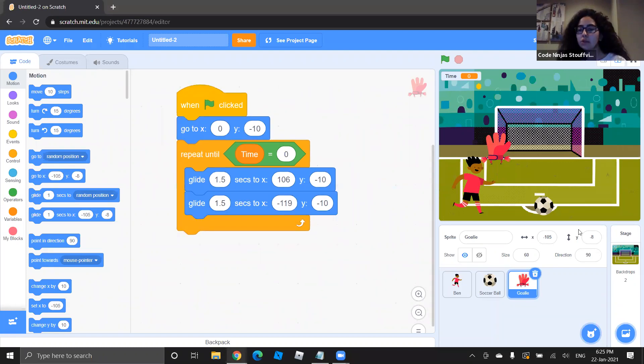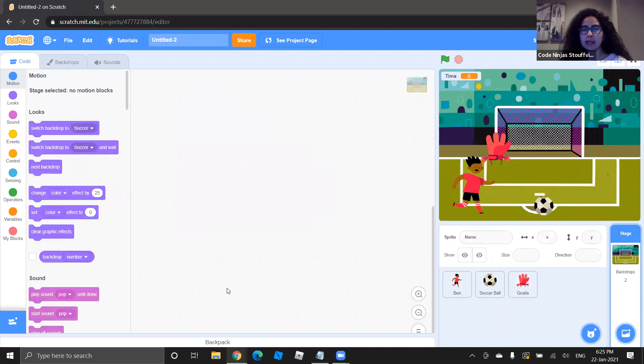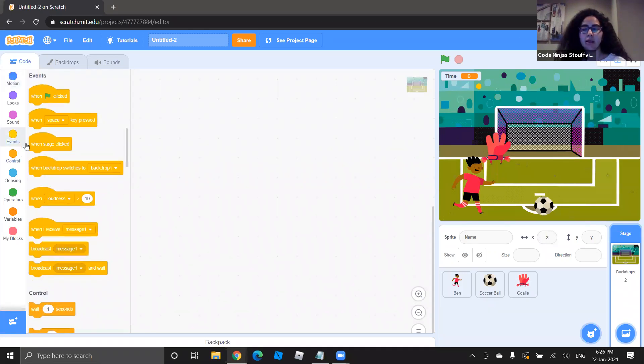Now let's go to our backdrop to put in the timer code. On the far right side click on 'Stage' — that takes you to the backdrop coding area. Variables are best placed in the background so they don't clutter other code. In your backdrop, go to Events in yellow and grab 'When Flag is Clicked', placing it into your scripting area. We want our timer to start when we click the flag.